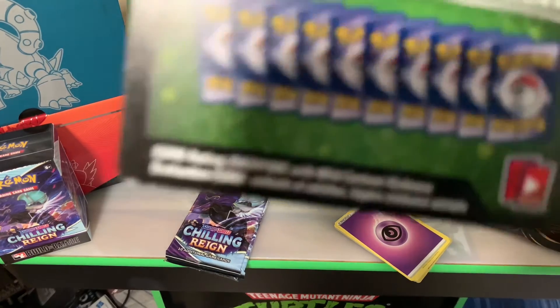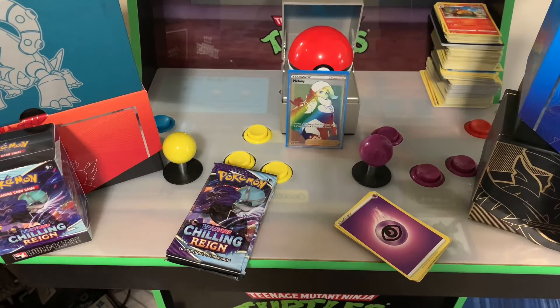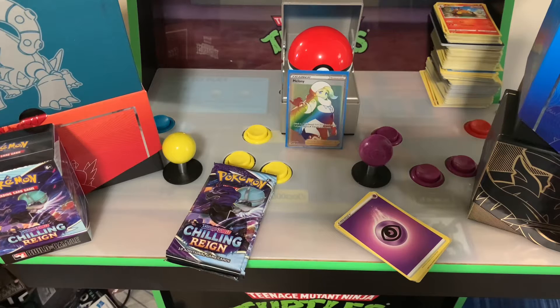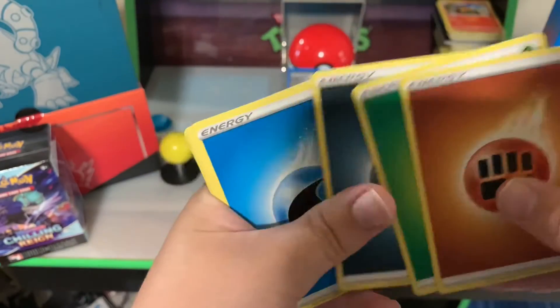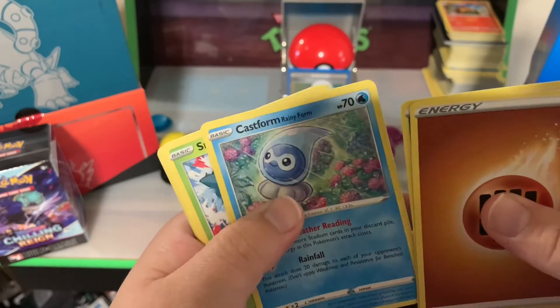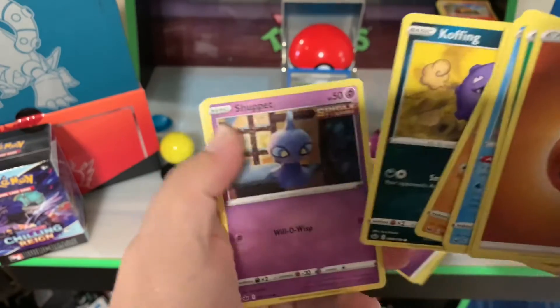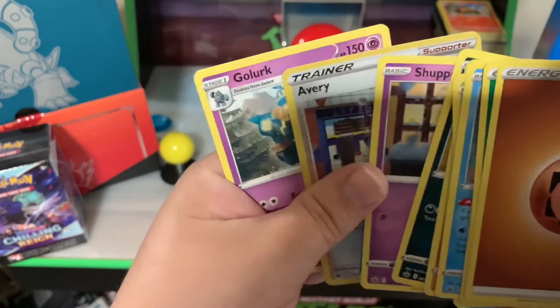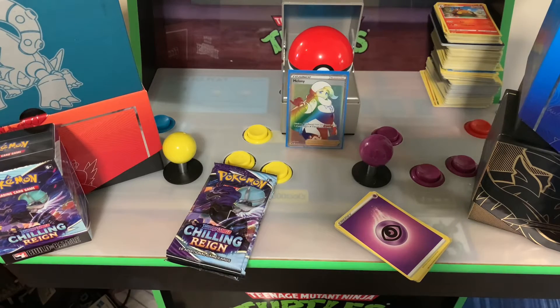Green doesn't always mean go. What is golden in here? A golden nugget — straight face, kind of small. I declare a fighting war and a grass war and a psychic or dark and a water — what in the world, that's an error pack right there, that's a lot of energy. I got a Rainy Castform, a Snowbird, a Galarian Yamask, Cofagrigus, a reverse holo Avery, and a Golett.